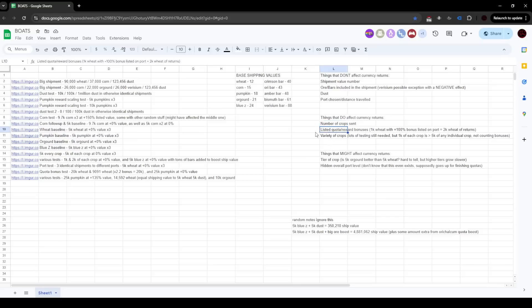The listed quota rewards — the bonuses — also matter. When a port wants wheat and says they're giving you plus 100 value for wheat up to 25,000, when you're sending wheat up to that max it's basically getting counted as if it has a plus 100 bonus — counted as twice as many. So a shipment of 10,000 wheat with no bonus would give the same results as sending 5,000 wheat that's getting a 100% bonus. And then finally, the variety of crops, which is a really finicky one with lots of testing.